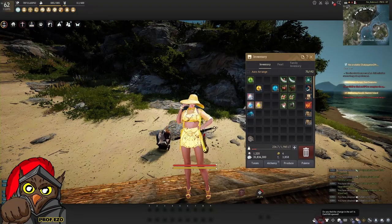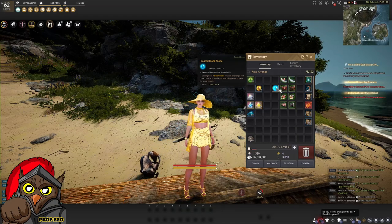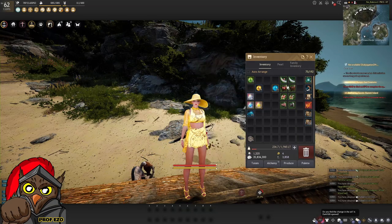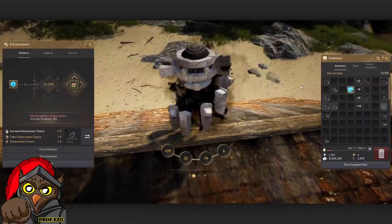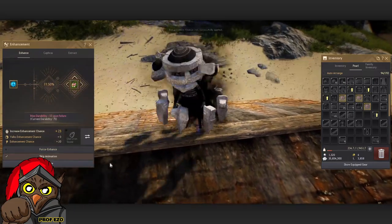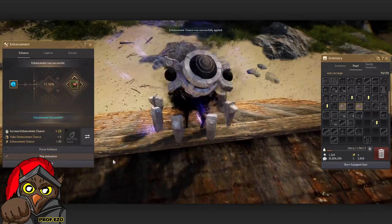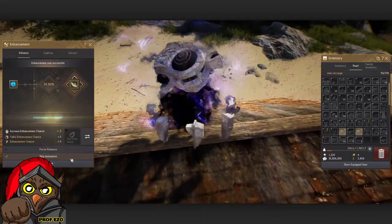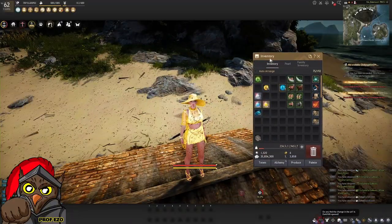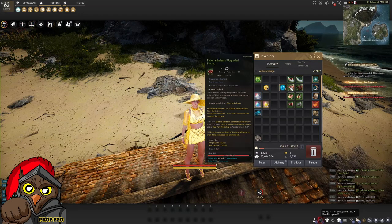After a few trading routes we were able to get 23 frosted black stones. Hopefully we get lucky and get these to plus 10 without any issues. And there we go — we now have the plus 10 gear, and I'm going to transfer these over to my Kuno.